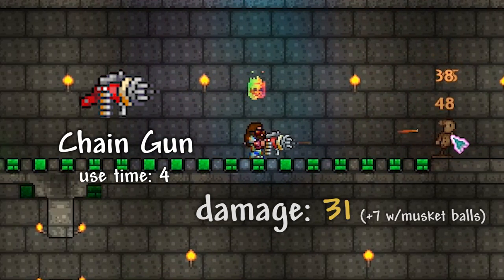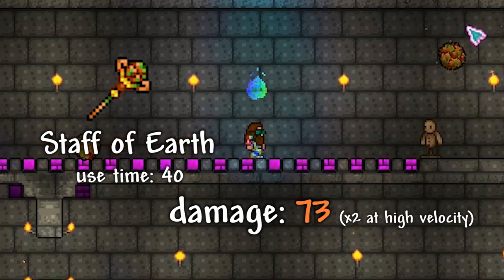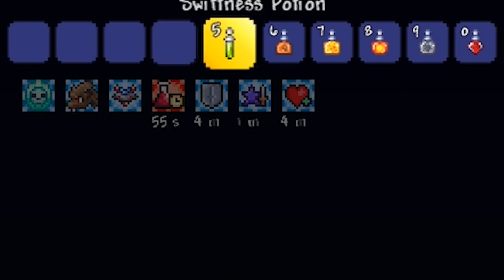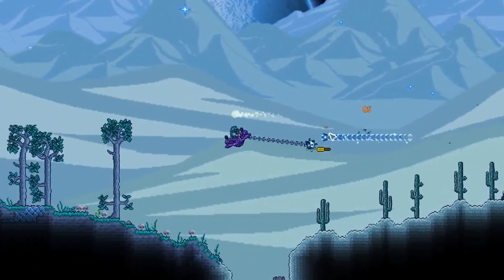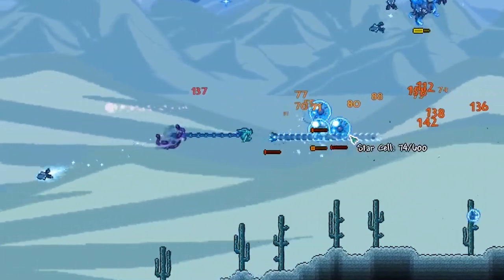Weapons with low use times often don't do large amounts of damage, and weapons with large use times are usually the big damage dealers. Potions have a special distinct cooldown period, and weapons like flails or boomerangs have to be returned before they can be fired again. However, they still have internal use time before they can be used in succession, like when you throw them against a wall or they retract when they hit an enemy, and so they are still limited in their fire rate.